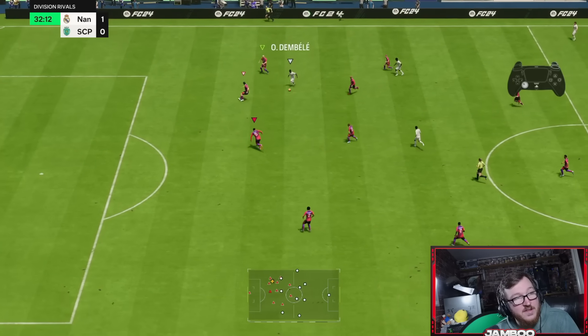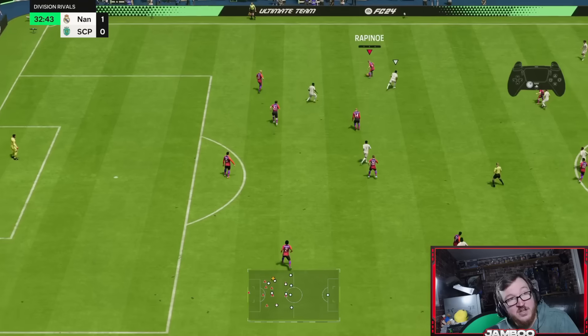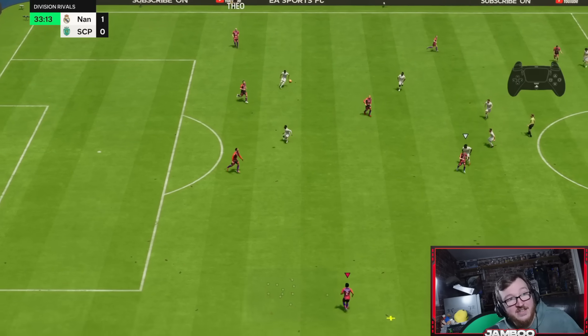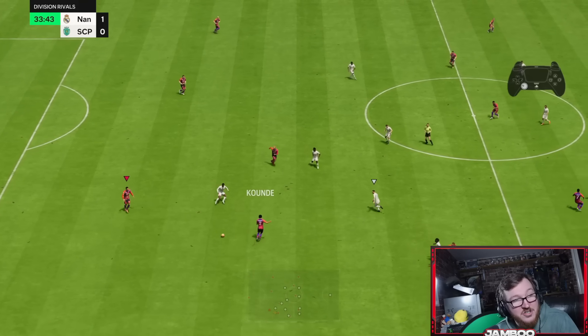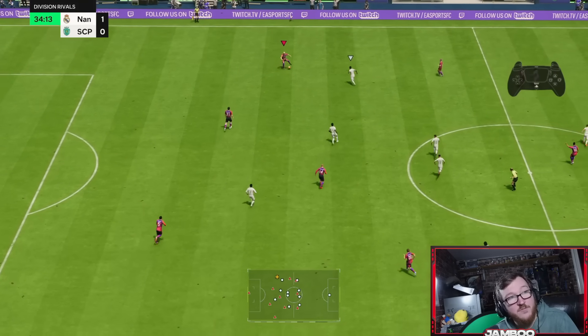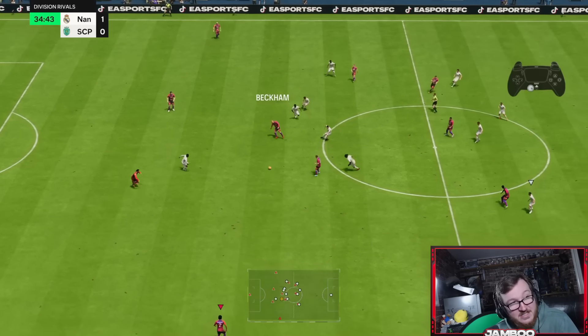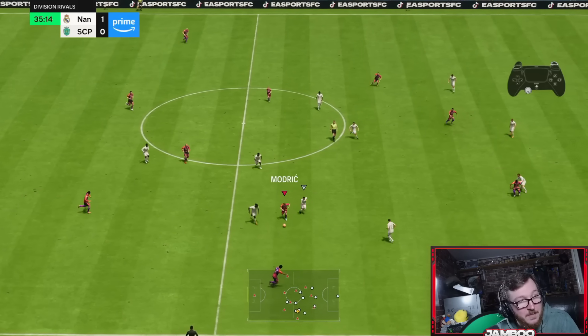We've got to be careful of the kickoff once again. You can see the second man press there didn't work, so I actually released my finger off R1 and then started it again to get onto the right player. This sort of stuff is just things that happen in the game and we have to adapt. Even if a right-stick switch goes to the wrong player, you've got to be ready to quickly switch again and adapt to every possible situation.